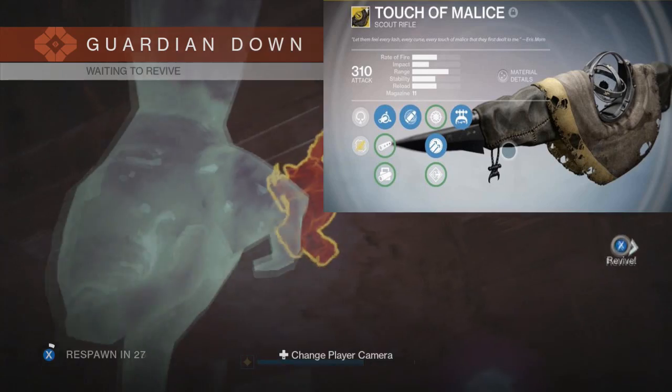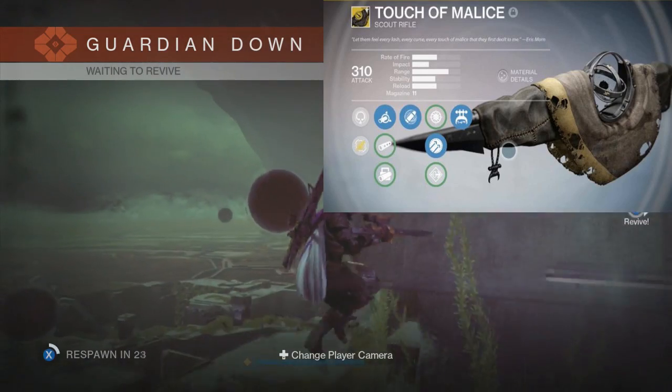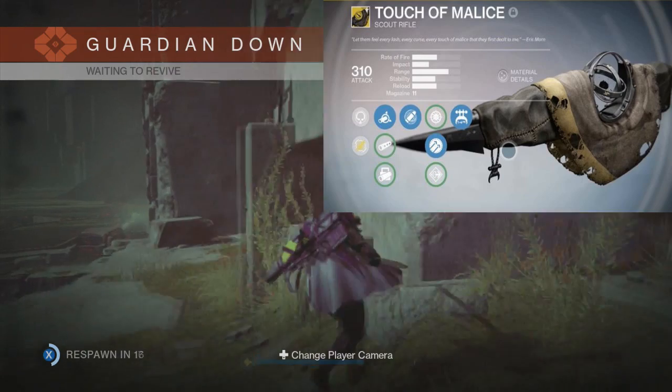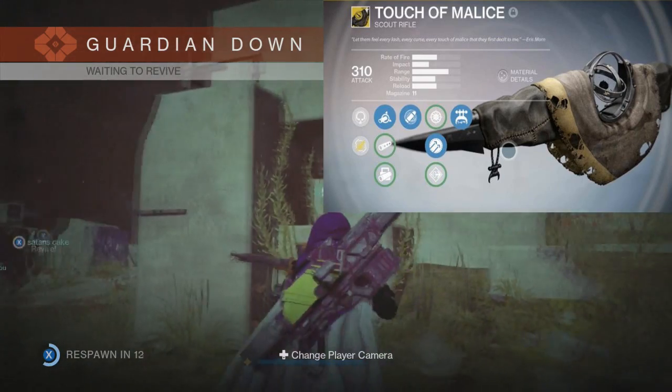Once again, you have to collect 45 calcified fragments to get this weapon. Using it right is honestly worth it — it can save you in a firefight, and it's also 310 attack. But if you do not use it right, it can be a double-edged sword. That great power can be your downfall.